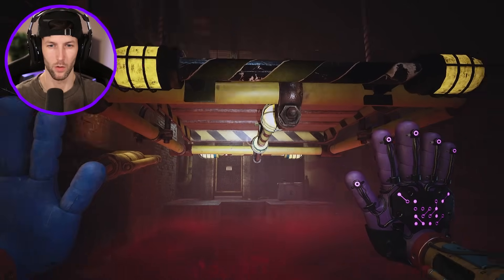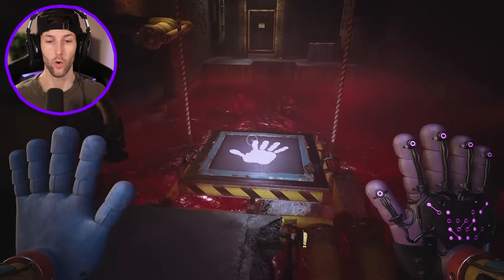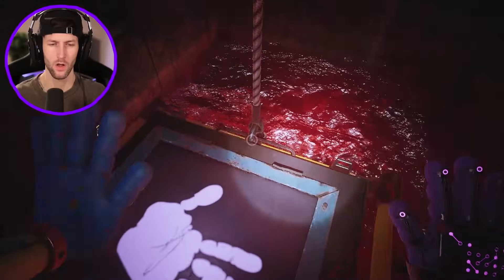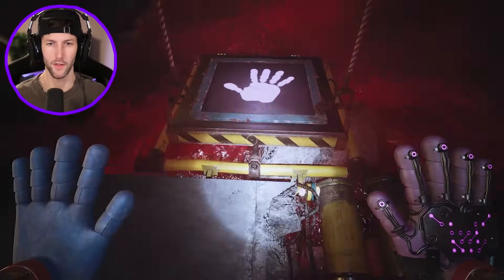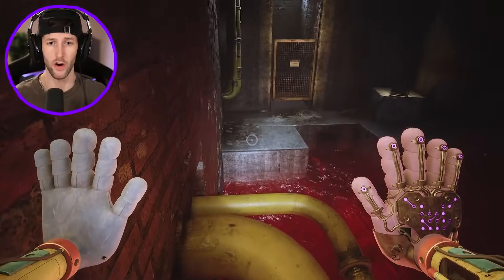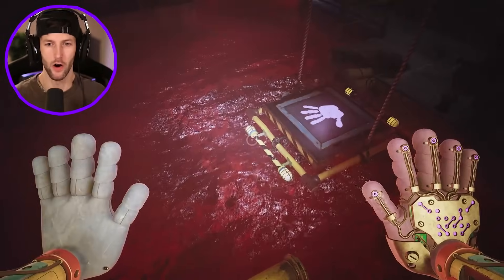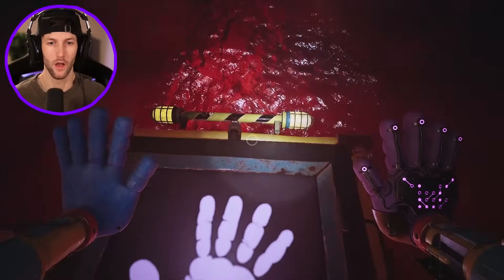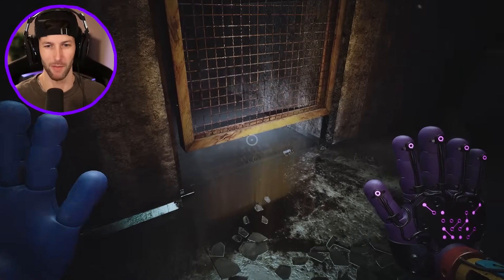I can lower this platform — let's try lowering it more. Yes! That is so cool. I think we just need to jump on it. That's not going to work — let's try here. I died right at the end. So we jump, land on the platform, move it a little bit, then jump again. Easy! Boom — I love the jump pad.